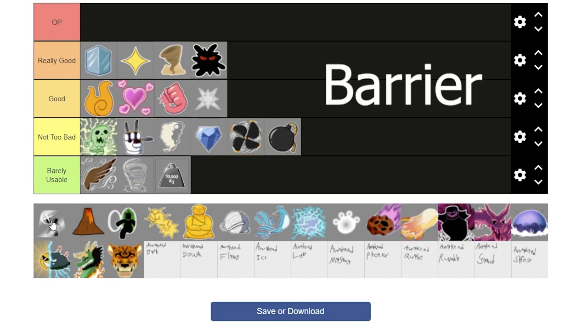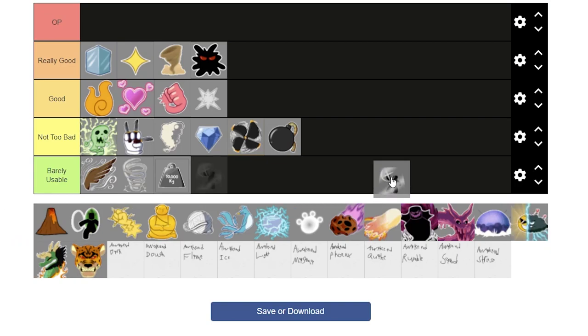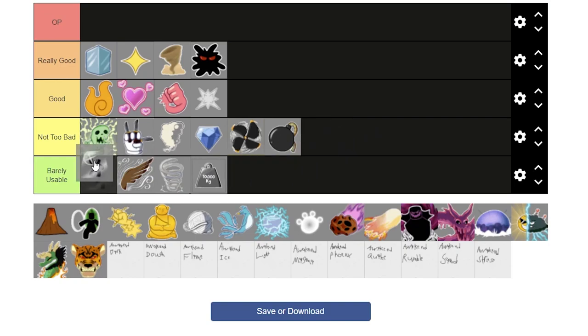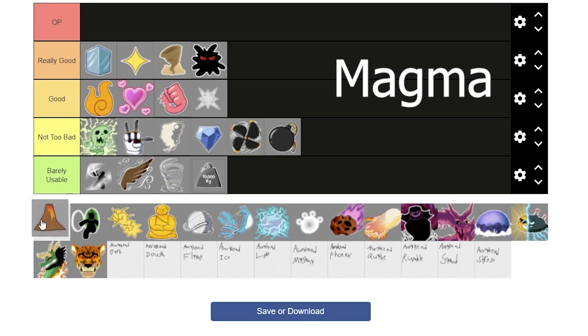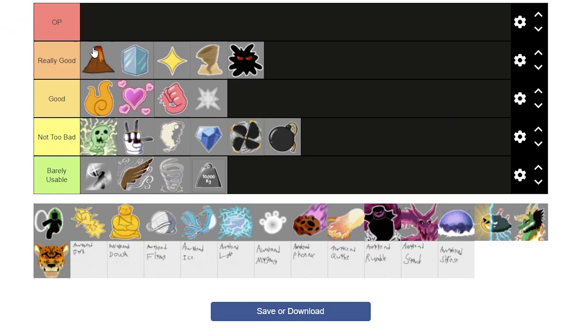Next is Barrier. Barrier has been untouched since its release. It's not a Logia, not very good for farming, and mediocre for PvP. I'll put it at barely usable. Next is Awakened Magma. Magma is a powerhouse — it can do so much damage, it's crazy. I'll have to put it in really good. I'm just glad I don't see more Magmas because they can destroy me.